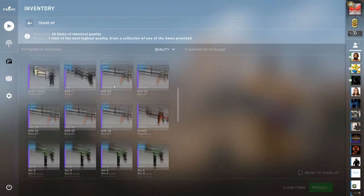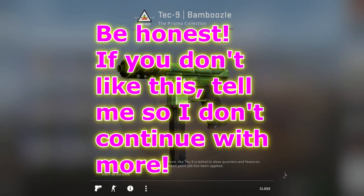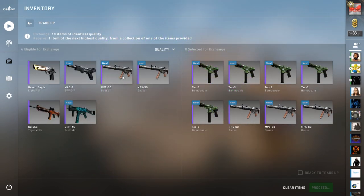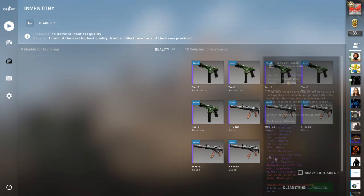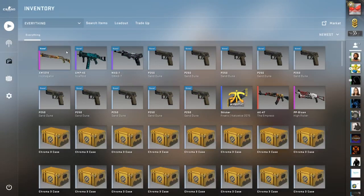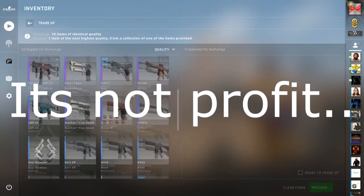Next let's do the AUG Momentum trade-up. If you guys want to see more episodes like this, just let me know — that's kind of why I'm doing this pilot episode, to gauge your interest. If you want to see a similar video or more episodes like this, be sure to let me know in the comments below and join the Discord. We got an XM Instigator — of course it is, field tested. I don't know how much that's worth, but I'm gonna go out on a limb and say it's probably not profit.